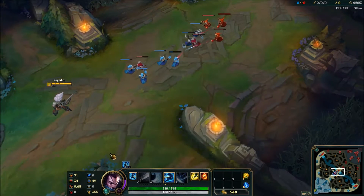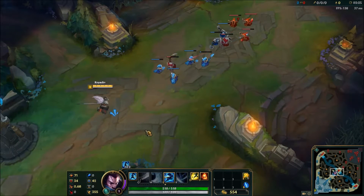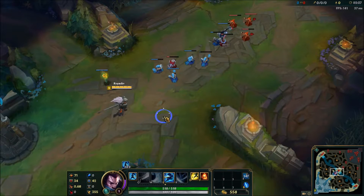V is teleport home for me — very self-explanatory. And 4 is to lay a trinket.